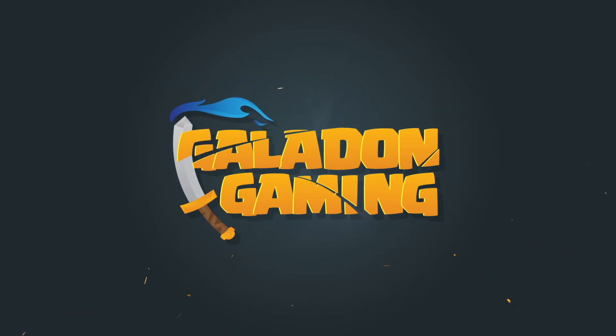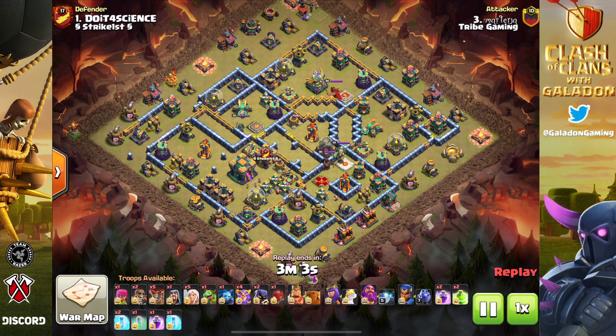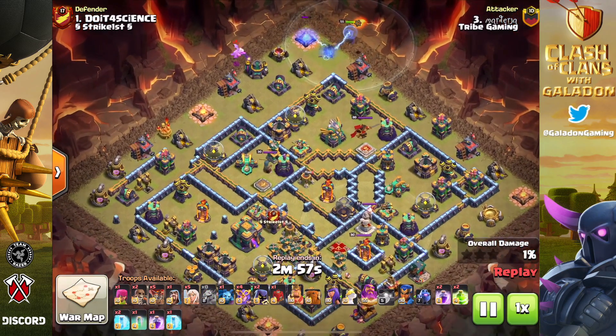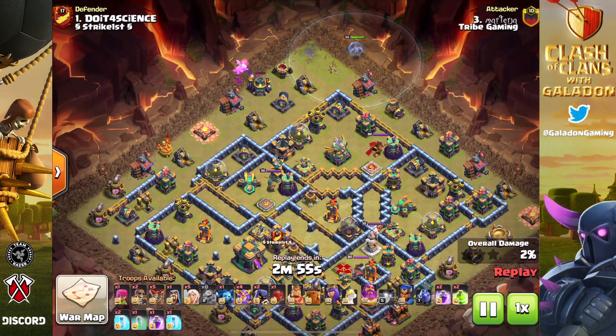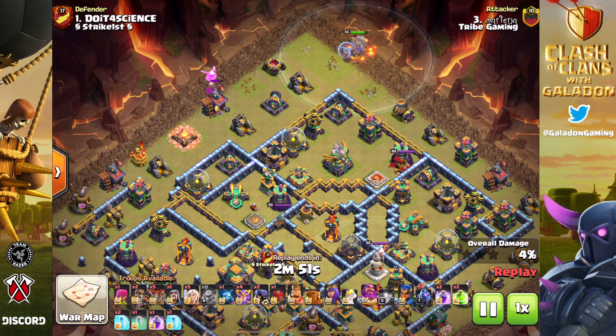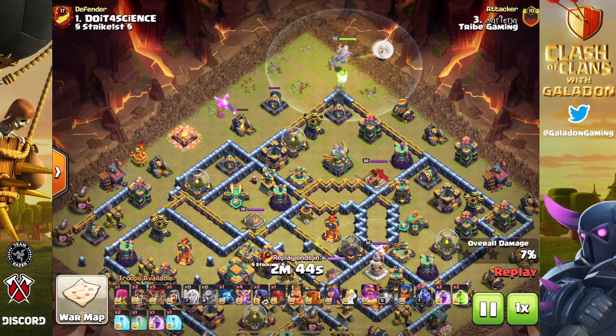Welcome once again, thank you for stopping by, fellow fans of Clash of Clans. It's your host Galadon, and it's another day of Noob to Pro. We are going to take a look at Warden Walk Super Witch — WW Witch — I know there's some fancier name for it, but we're just going to go with that.